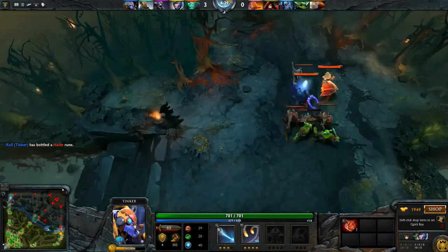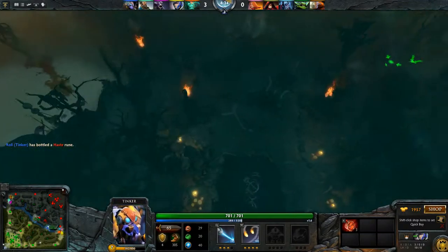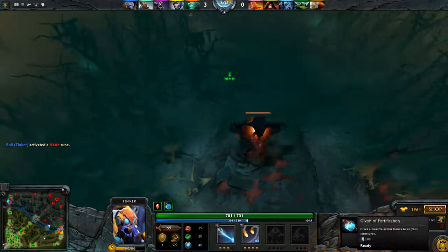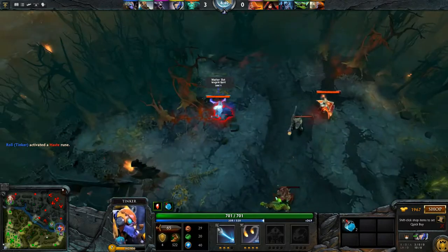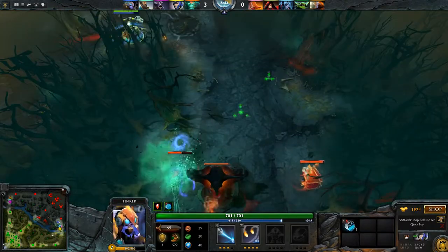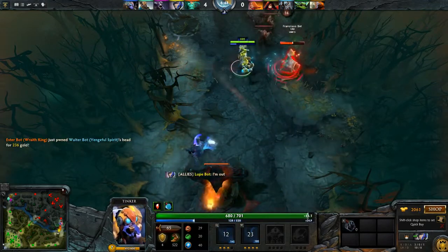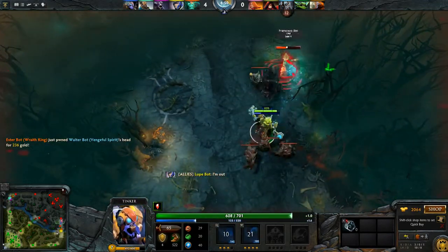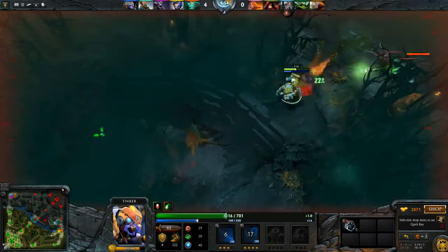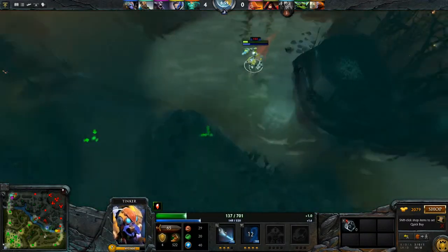We got a haste rune again. Unfortunately, they're not that low, but thankfully they have a Skeleton King who can stun. I'm going to do something rather risky — I'm going to go in the back way. My teammates are extremely responsive, so we're able to get that. We're not going to be able to kill her, and now Viper's after us, so we're going to want to get out of here ASAP. That went pretty well, honestly.